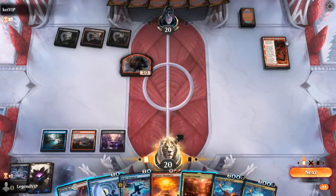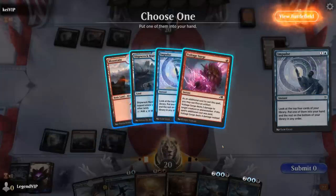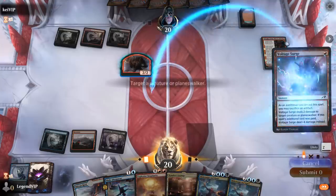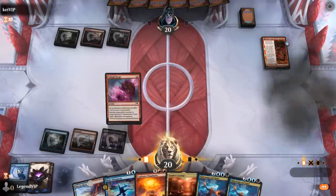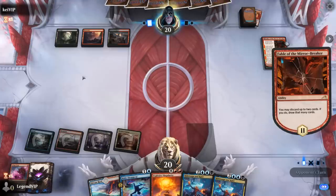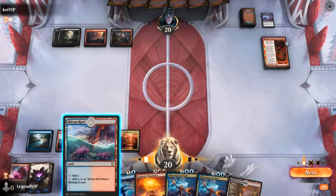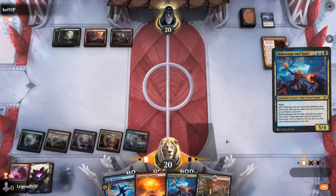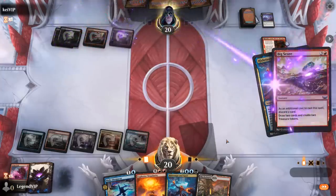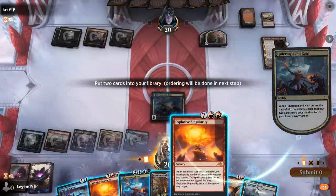We could Impulse to find a removal spell, or keep up Make Disappear. I want to play Hidetsugu on turn 5, so maybe it's worth passing with Make Disappear up. Let's see if we can find a Voltage Surge to prevent the Shaman from getting out of hand. We can try to go for it next turn and hope they take it out — red-black is probably holding removal. Since we have a backup that's probably fine. They could kill it in response to the trigger, but we'll still get to Brainstorm.